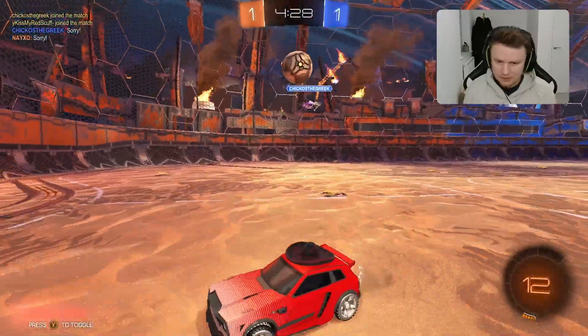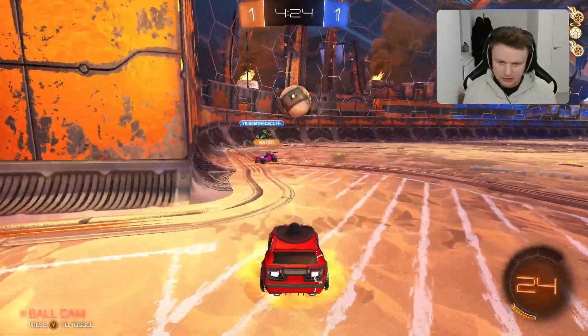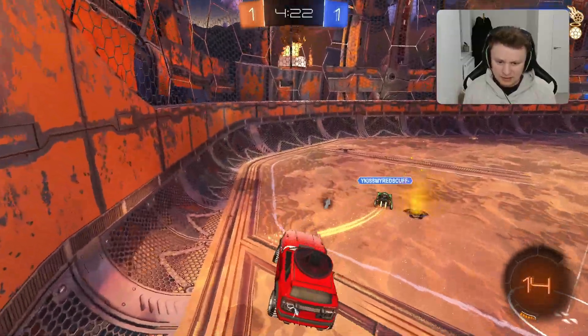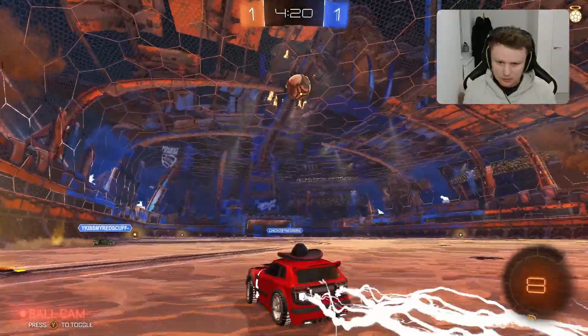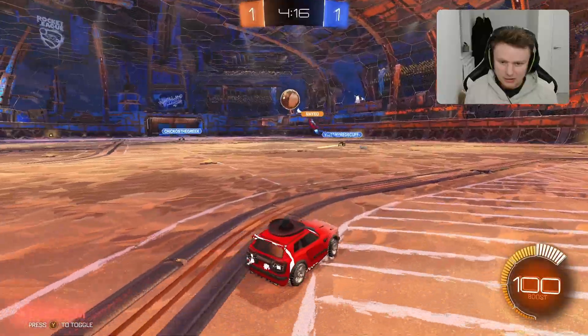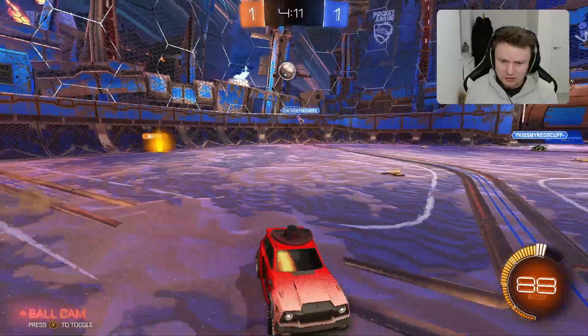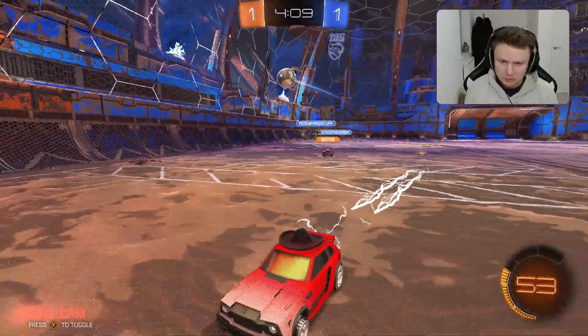I've just been absolutely clarted by our teammate — no problem. He needs to follow this one up though, not a great touch, thankfully that one's wide. We're just able to make that save, which is good. There we go, making him ding that one in the air, waste a load of boost and Naxo can get the boom away into their half, give possession away a little bit — had a little bit of time there which he could have used.